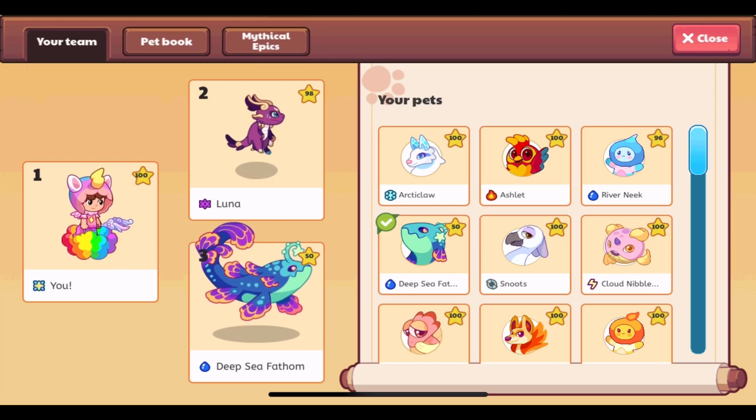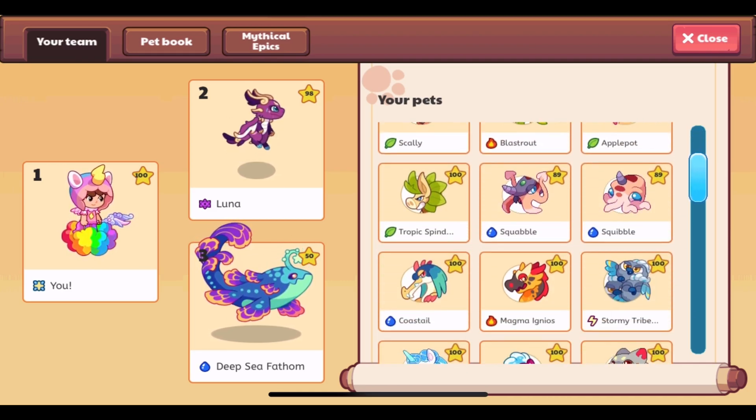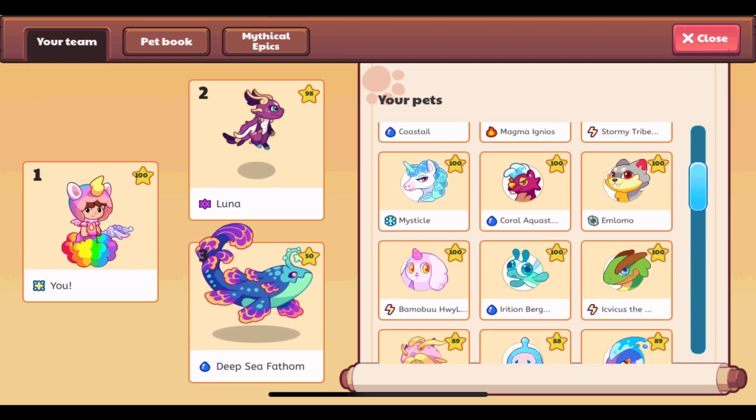We have an amazing new Prodigy update! Pet statistics are finally available — you can now view the updated stats of your pets. As of right now, this is not in the pet book; it is only in the Your Team section.